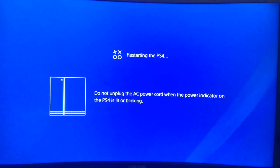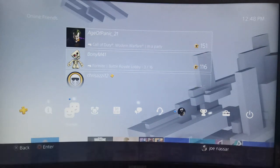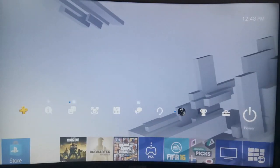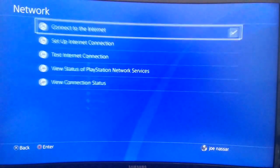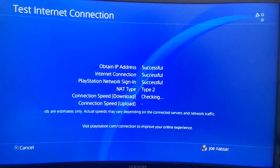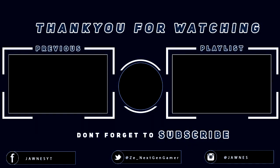You'll need to change and reset your settings when it turns back on. Also make sure you always have your account info noted in case it asks you to sign in again. Once you reset and change the DNS code, as you can see you should be able to connect to your friends, which means the connection is successful and the problem is gone. If you enjoyed this video, make sure you like and subscribe — see you next time, peace.